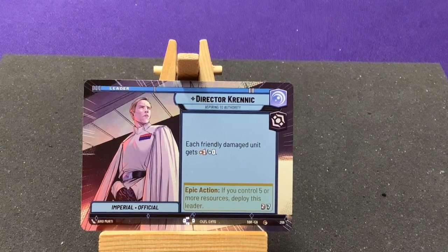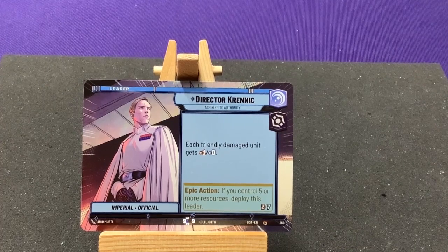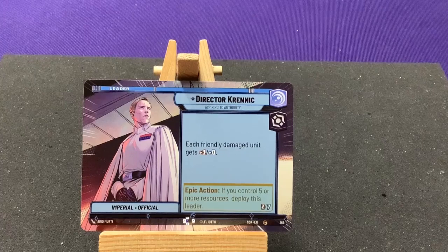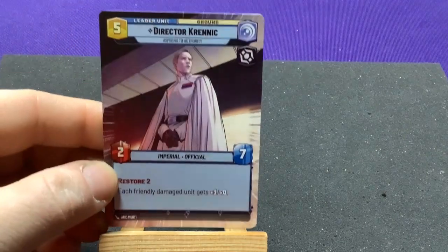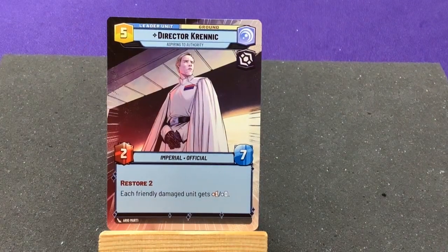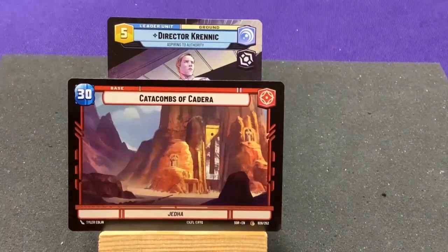Number 269. Director Krennic, Aspiring to Authority. I think now we have a leader of each color. He's a blue villain — each friendly damaged unit gains plus one attack. When we flip him over, he has Restore 2 and each friendly unit gains plus one attack. Cool. We have another red location — Scarif Catacombs from Jedha.